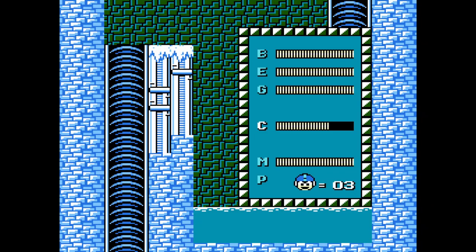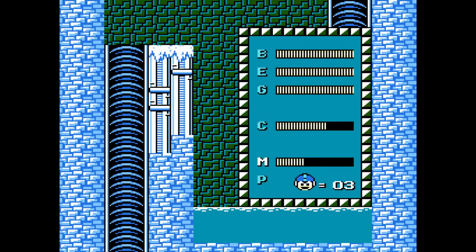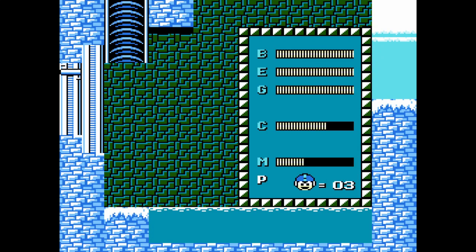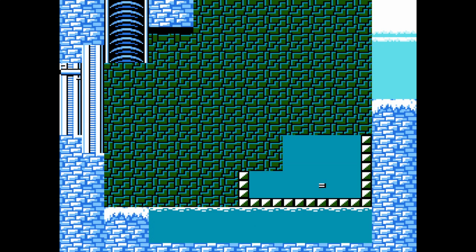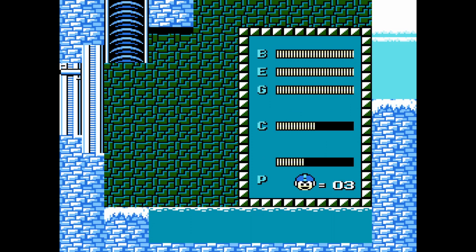This is where Magnet Beam comes in — actually let me kill this guy first, and then this is where Magnet Beam starts to have its uses. Fuck these stupid invisible blocks. I almost didn't make it. All right, one more just to see if I could get some more weapon energy. That's not weapon energy, but whatever.